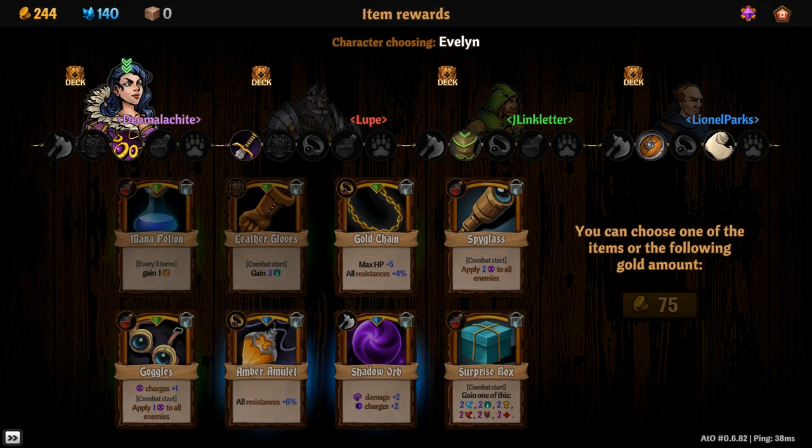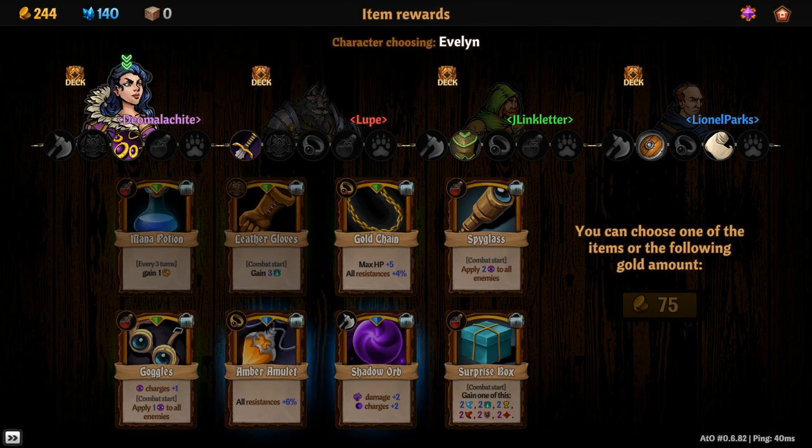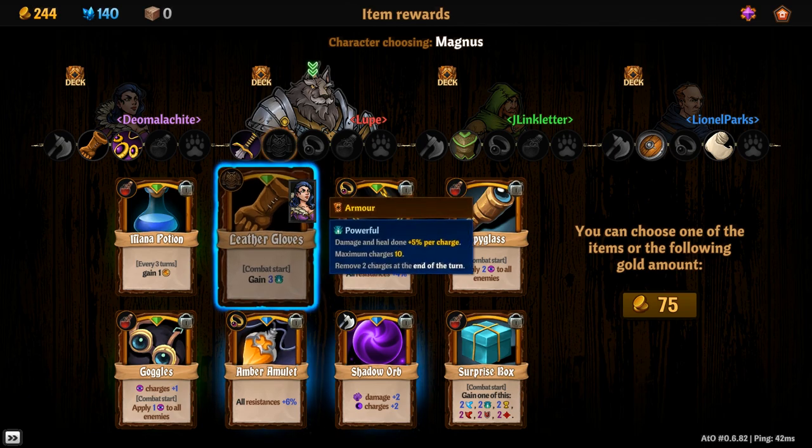Before leaving he tells you he found a chest in the hole — that's why he was there. He gives you the chest and goes back to his farm. You are very satisfied having fulfilled the baker's request. We get more XP and a chest to draft from. Joe gets first dibs. You also notice you have five equipment slots: a weapon, armor, trinket, potion, and a pet. The leather gloves give a powerful boost — five percent damage per charge, removing two charges at end of turn, so your first turn you'll do a lot more damage.